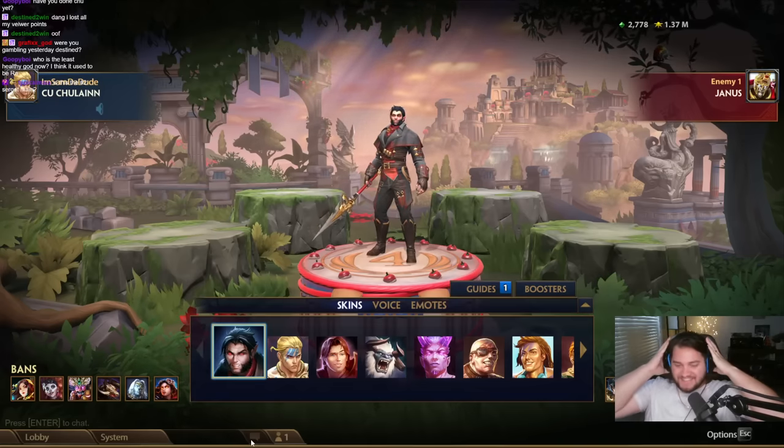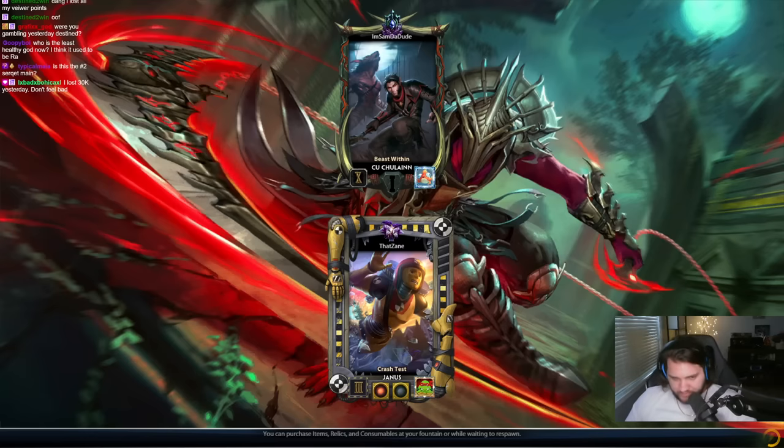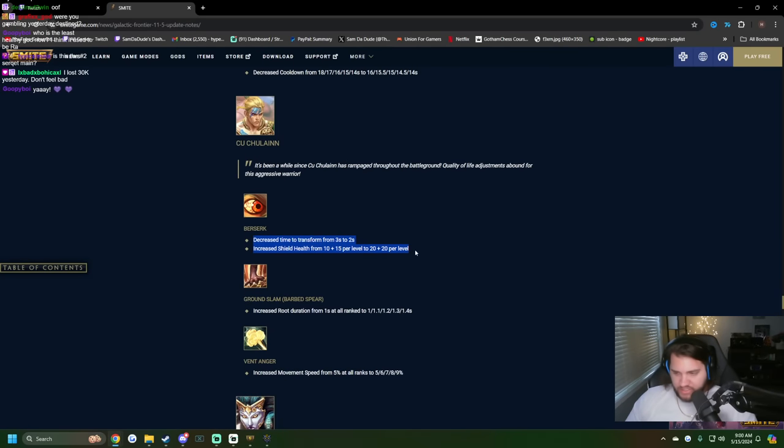Yo, what's going on SexySolosquad, today we're doing a ranked 1v1. We're playing Kukulun because Kukulun got some pretty hefty changes to his kit, and I have them pulled up right here. You have a faster transformation and a bigger shield — like a significantly bigger shield, by the way.